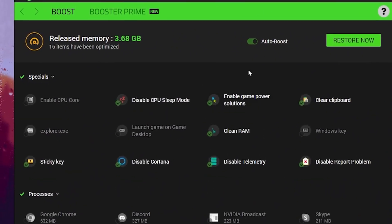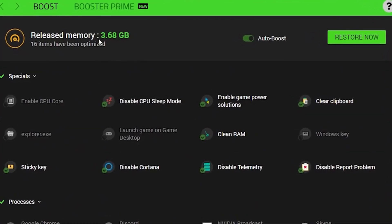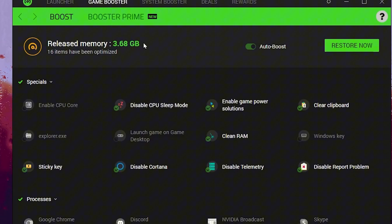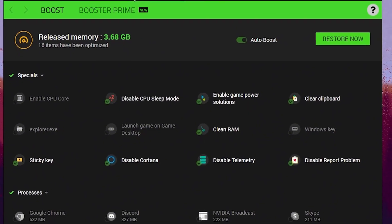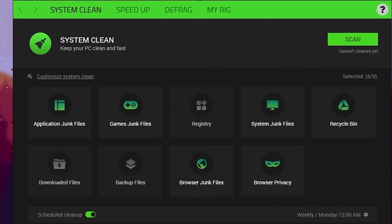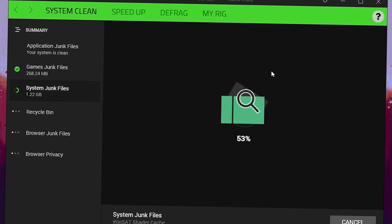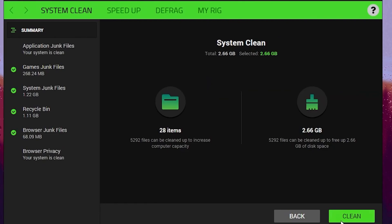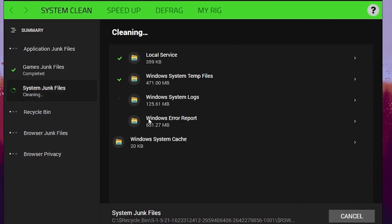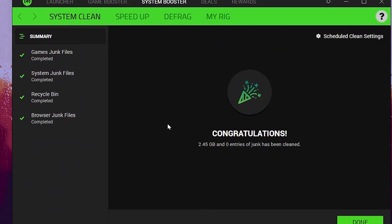This will automatically stop all the user services and applications on your Windows. You can check out here — the released memory is around 3 GB, which is a lot of memory freed up for gaming. Now go for the next step, which is the System Booster. Go for this tab, and inside here you will find System Clean with multiple options for optimization. Click on the Scan button, and this will start scanning all the junk files on your Windows. Once it's done, you will find the Clean option. Click the Clean button, and this will clean all the junk data from your PC and help improve your Windows performance for gaming.